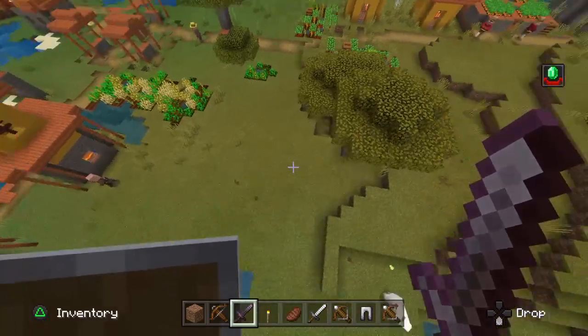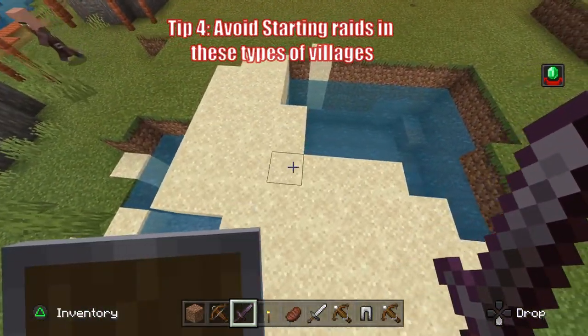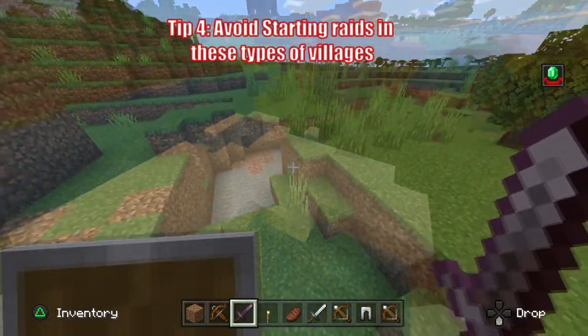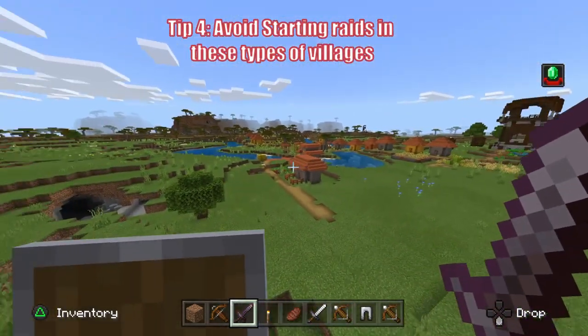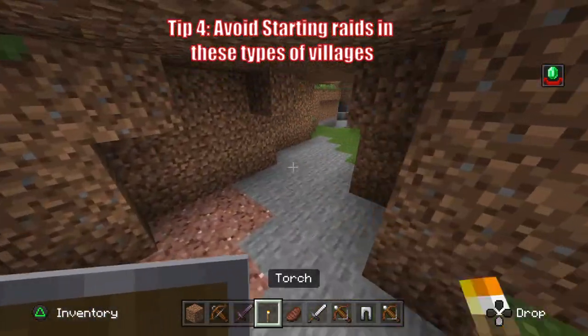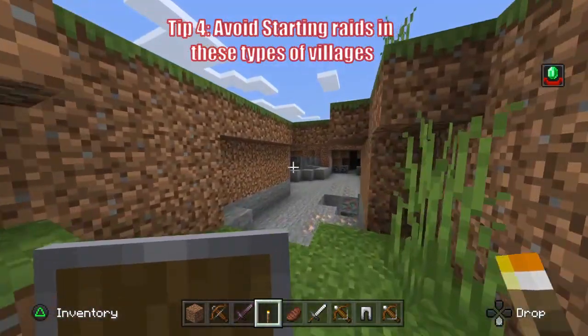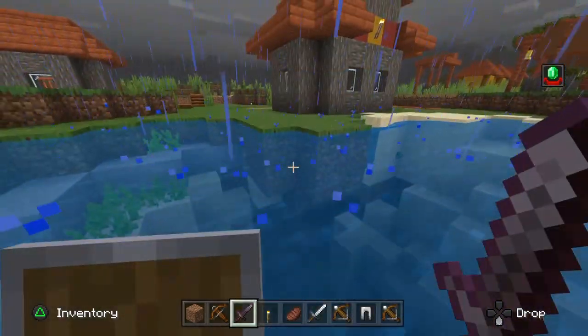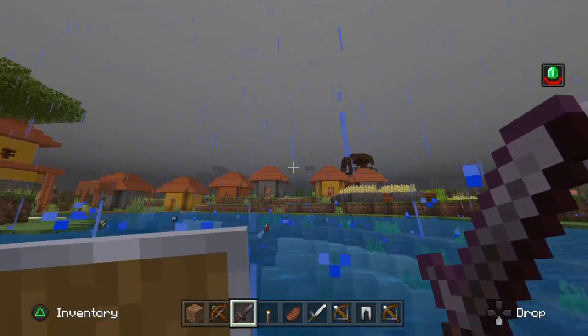Tip four: do not start a raid in a village with a lot of caves and holes that the raiders can spawn or fall into. Villages near ravines are a big no. Villages like the one in the video you're watching right now are definitely not suitable as well — as you can see, there are many caves, holes in the ground, and many pathways under the water around the actual village.